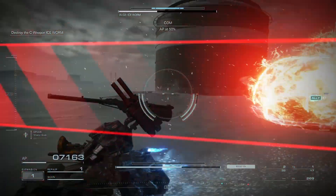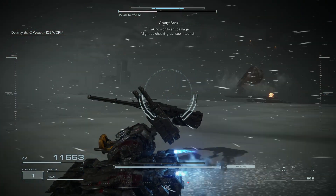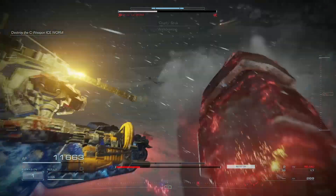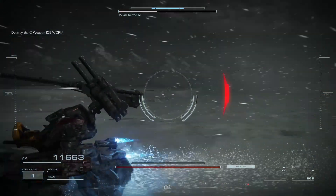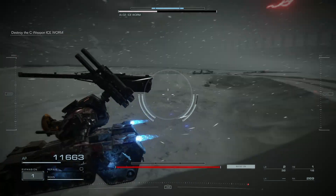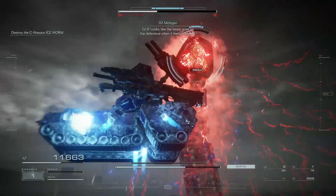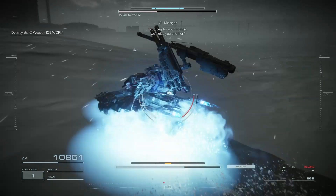AP at 50%. Taking significant damage. Might be checking out soon, tourist. I'm out, tourist. You're on your own now. Withdraw. Got 13. Looks like the beast goes on the defensive when it feels cornered. Just so happens the Redfields have a saying for this — you beg for your mother, we'll give you another!